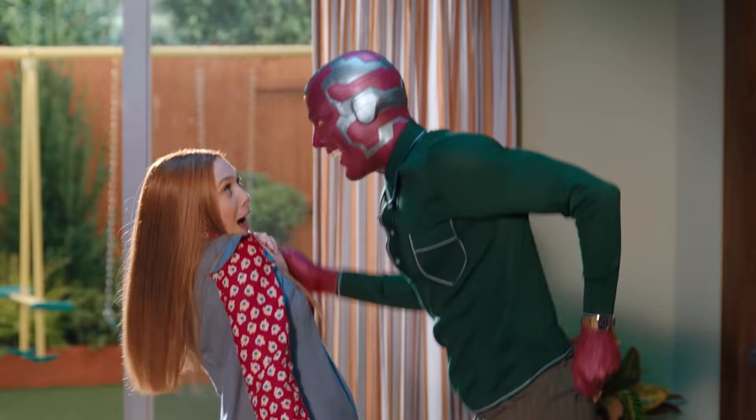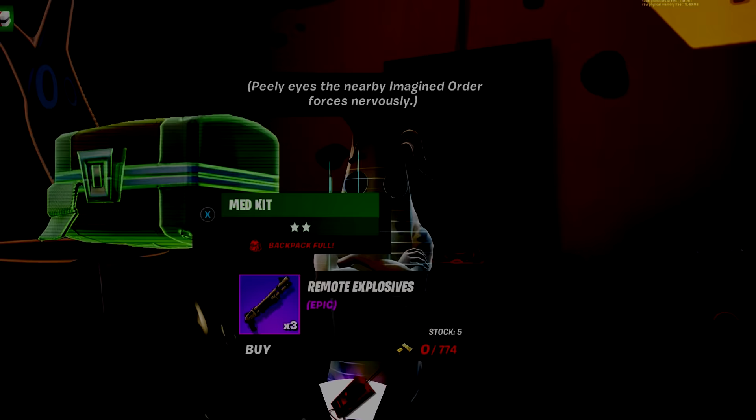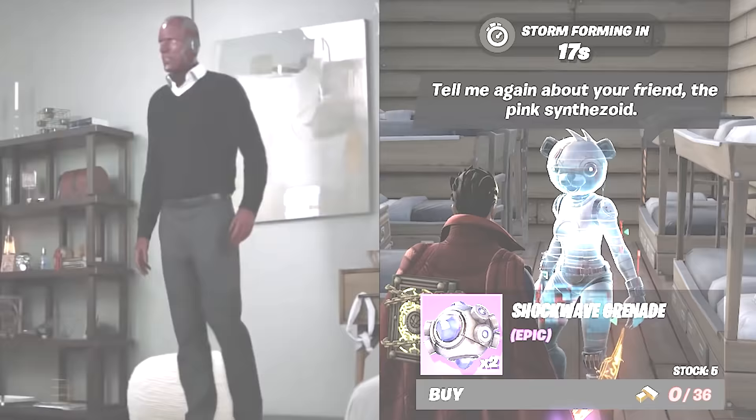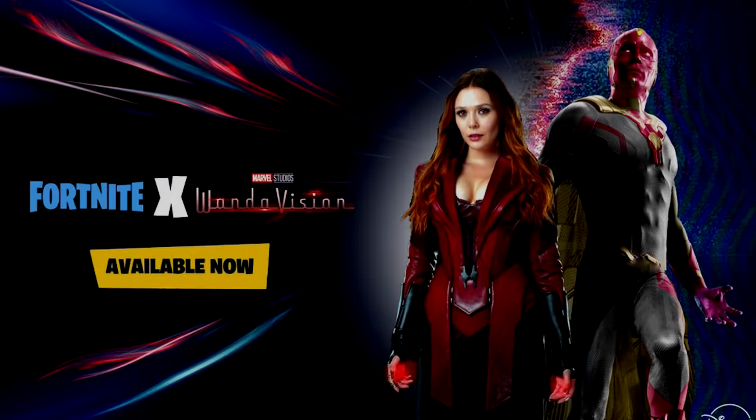If you're moving around quickly, you might not have noticed incredibly small hints to a WandaVision collab. When you go to the NPCs around the island, they talk and sell items, and sometimes they'll have unique dialogue. If you put on the Doctor Strange skin and talk to Metal Team Leader, she'll ask you about your Synthozoid friend — obviously a reference to Vision from Marvel. With Doctor Strange in the battle pass, we can probably expect to see both Wanda and Vision coming to the game soon.